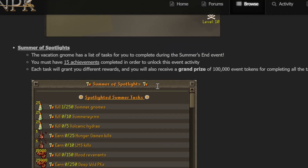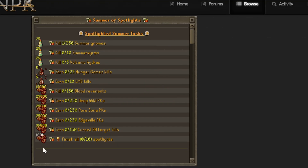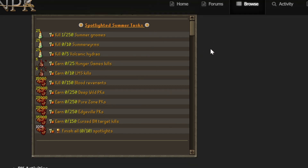The gnomes look very cute. There's also the Summer Spotlights — a brand new feature. The vacation dome has a list of 15 tasks for you to complete during the summer event in order to unlock the event activity. Each task grants a different award, and you'll receive a grand prize of 100,000 event tokens for completing all tasks. It's legitimately doable, though very hard to complete everything.